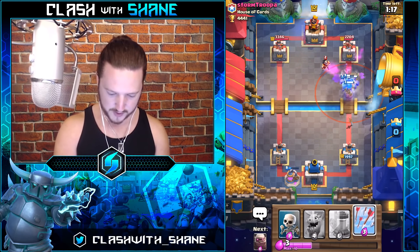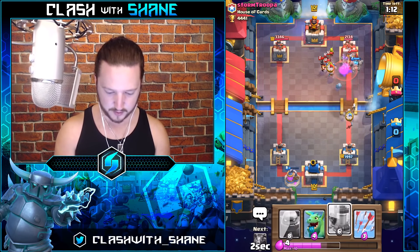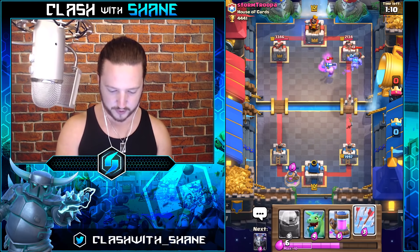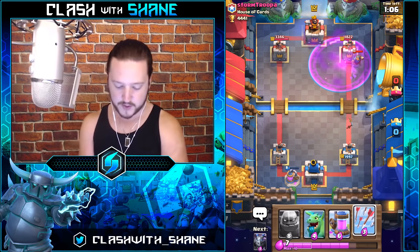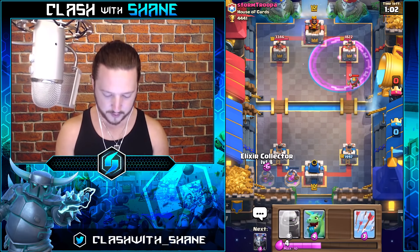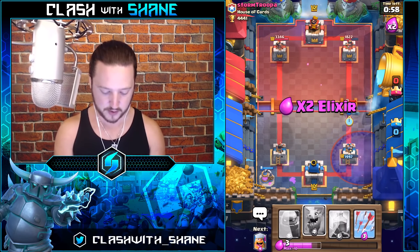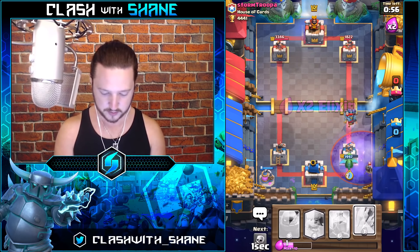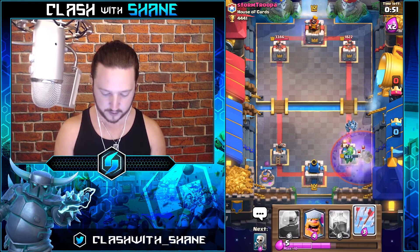We're going to Arrows anything here — nope. The Knight's going in. Skeletons right here, and then kill the Electro Wizard. Yes, Lumberjack doing work, getting to the tower, getting one swing off. We do need to be ready for a quick Graveyard. Pump right here. We'll use the Mega Minion on the Knight, and Baby Dragon for the Graveyard if he does Graveyard. Baby Dragon splash doing decent work against that Graveyard.